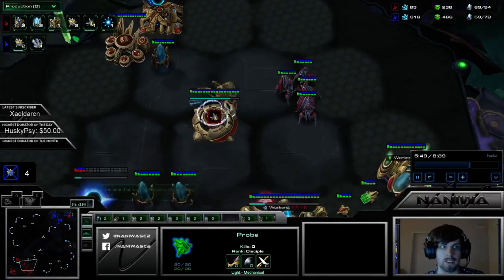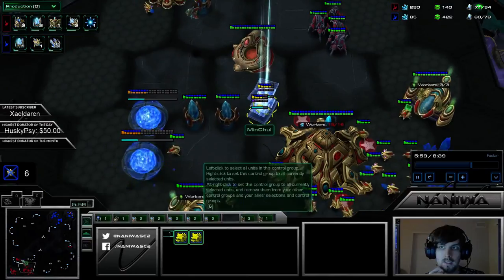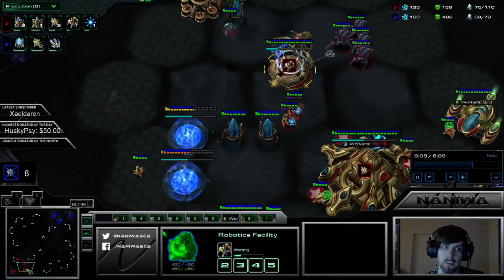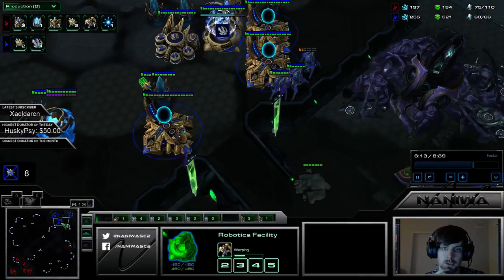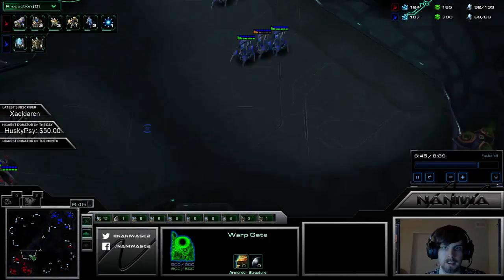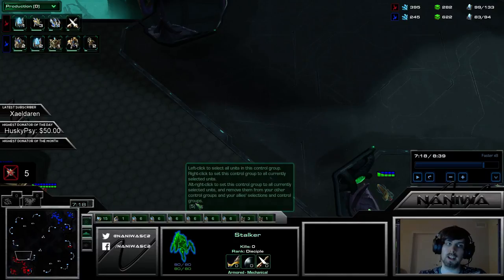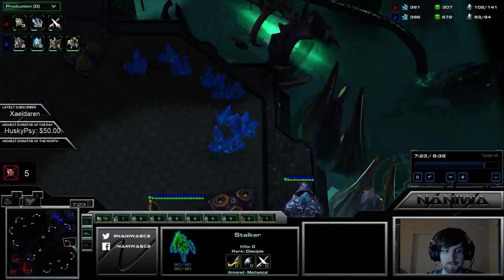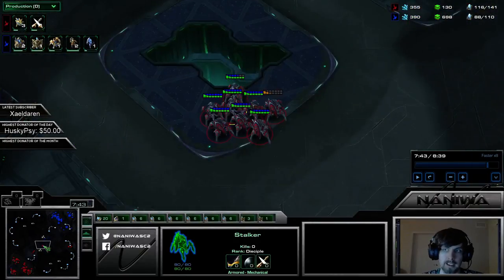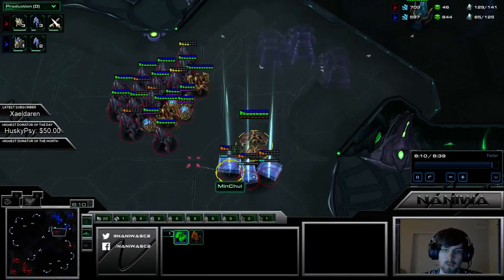So he does this and then he makes Blink. I would assume he's gonna make a Robo Bay as well. I would have made a Robo Bay in MC's spot here. No Forge, but I think Forge is not needed to be rushed anymore, because Disruptors still kill everything in one shot — doesn't really matter if you have damage upgrades or not. This looks pretty bad for Mana right now. So the thing I'm getting from this is that they don't want to go into Disruptors — they want to control the pace of the game.